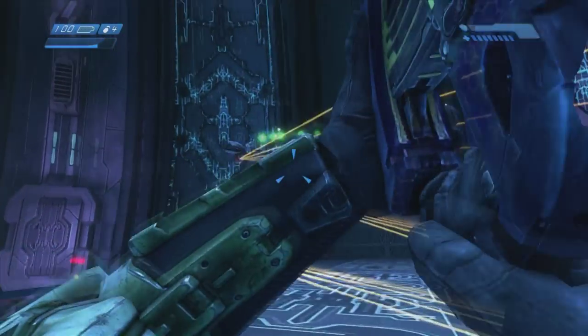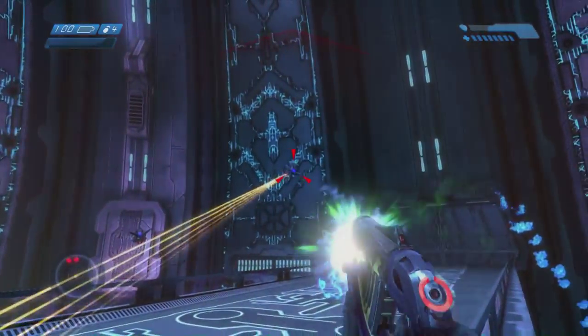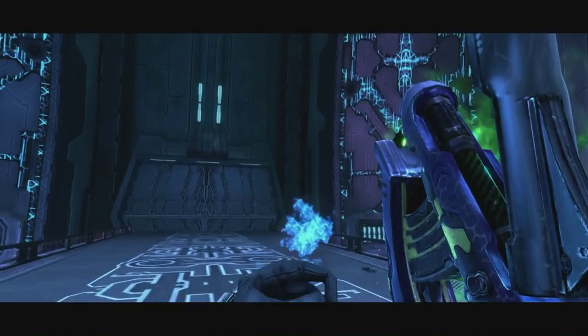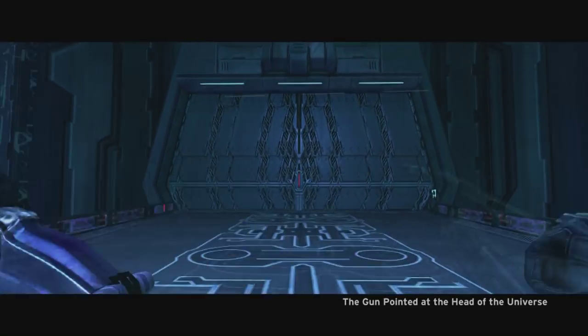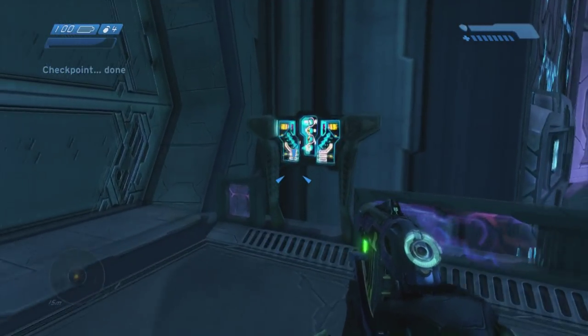Hey everybody, Silver here with another Halo Combat Evolved Anniversary Achievement Guide. This time we're doing Lookout for the Little Guys, which is complete Two Betrayals on Heroic or Harder without killing a single grunt. So we're basically gonna avoid doing that, which is what you gotta do for the achievement.